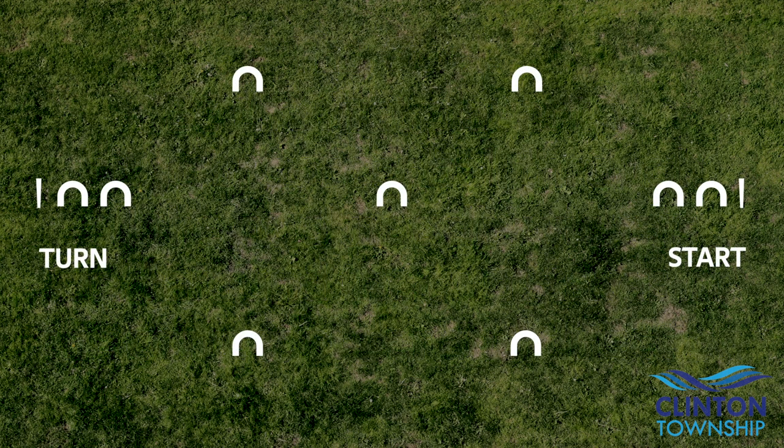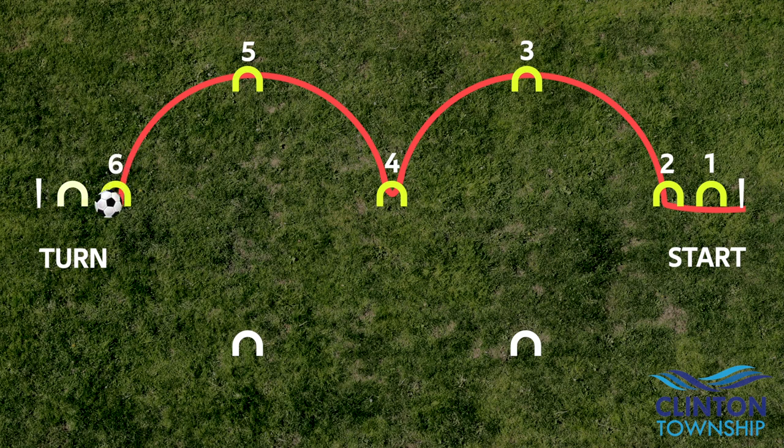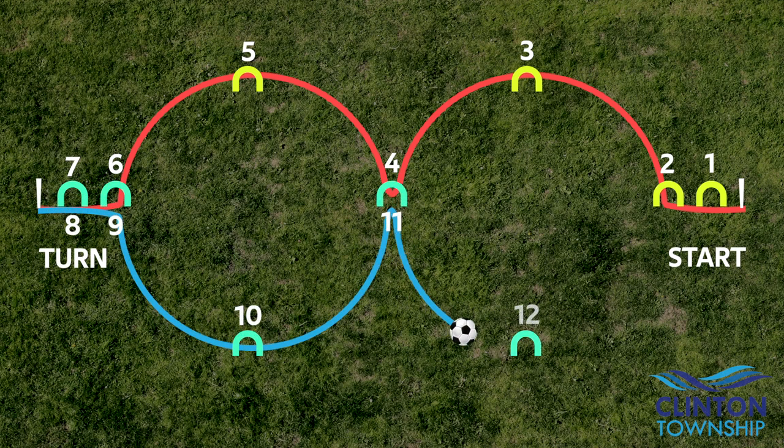Specifically, your objective is to kick your ball through the wickets in this order: 1, 2, 3, 4, 5, 6, 7. Hit the turn stake. Continue to kick through 8, 9, 10, 11, 12, 13, 14. And lastly, hit the end stake.